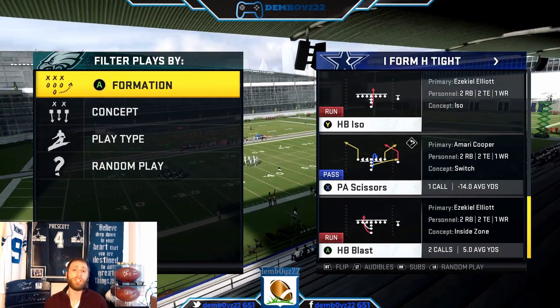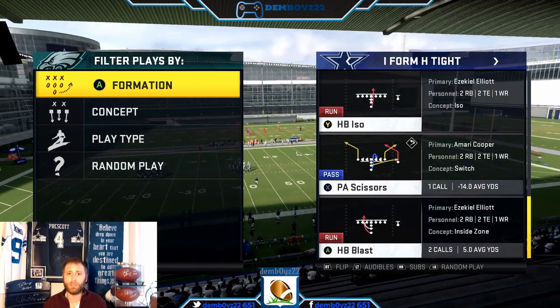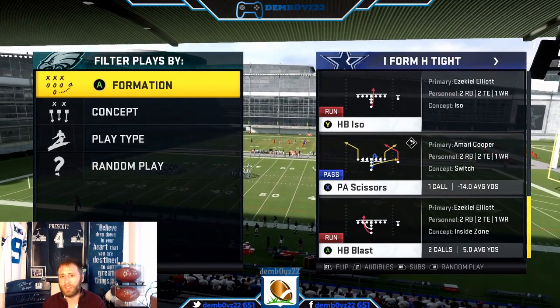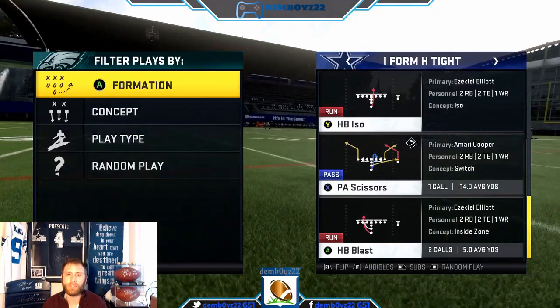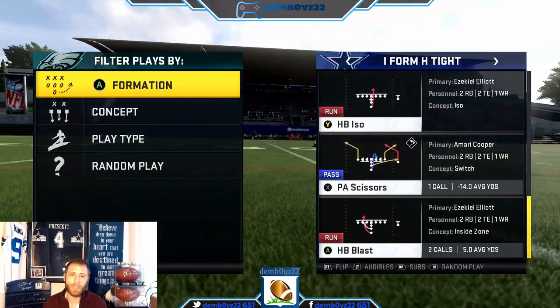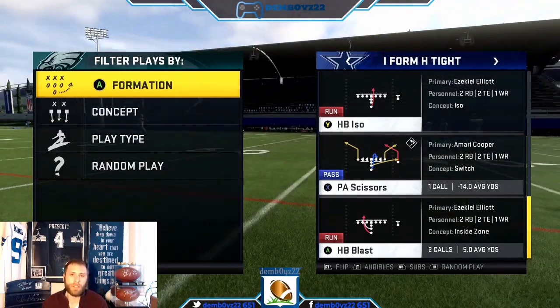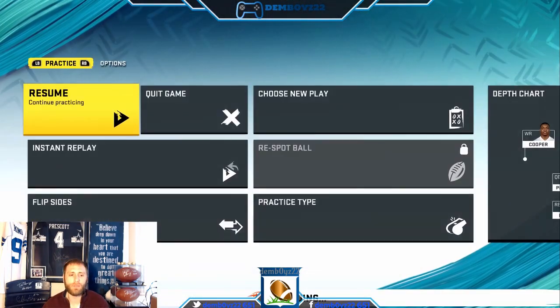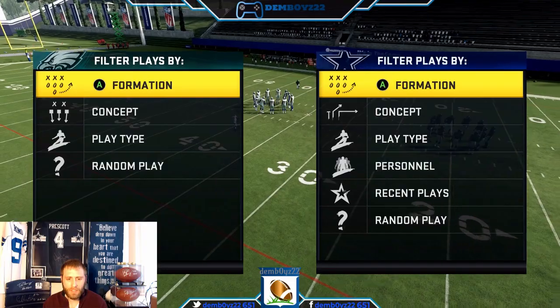Really it's those three formations, and the ability to utilize them in a way that's very difficult for the defense if you understand what you're looking at pre-snap. There's an answer for just about everything, and that's why you'd utilize the Raiders playbook.